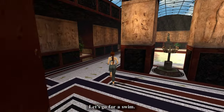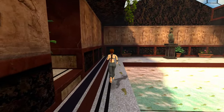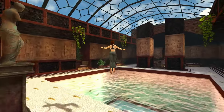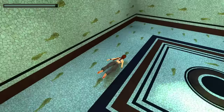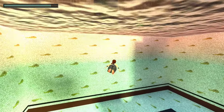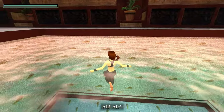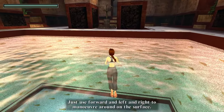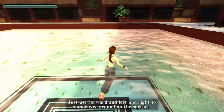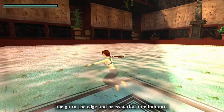Let's go for a swim. The jump button and the directions move me around underwater. Air! Just use forward and left and right to manoeuvre around on the surface. Press jump to dive down for another swim about, or go to the edge and press action to climb out.